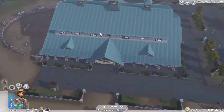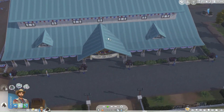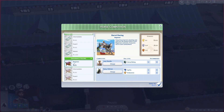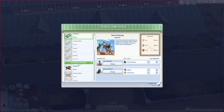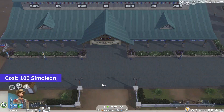Find the big green building at the park — this is where all the action happens. Click on it and select the enter competition option. Here, you'll need to choose the type of competition you want to enter. Start with the beginner level and work your way up to the master level as you rack up victories. By clicking on each competition, you can learn more about it, including the prizes for first, second, and third place. Ready to take the plunge? Click the tick icon to confirm and pay the 100 simoleon entry fee.